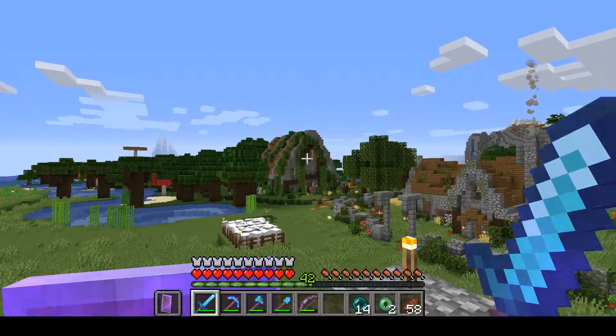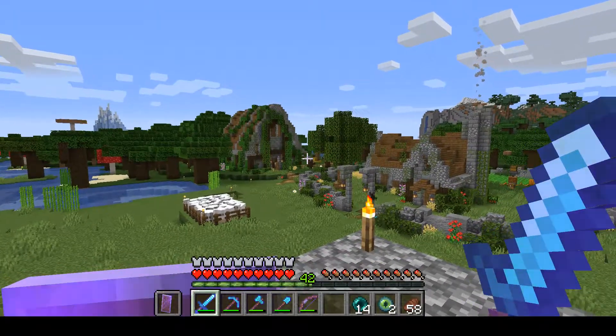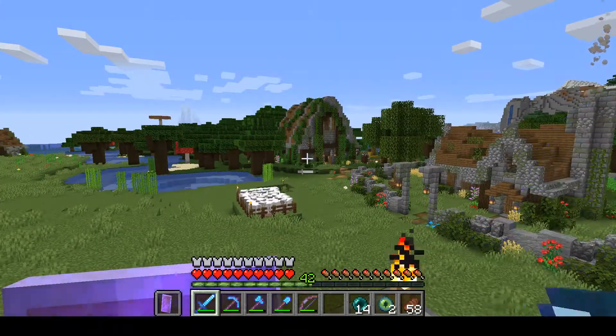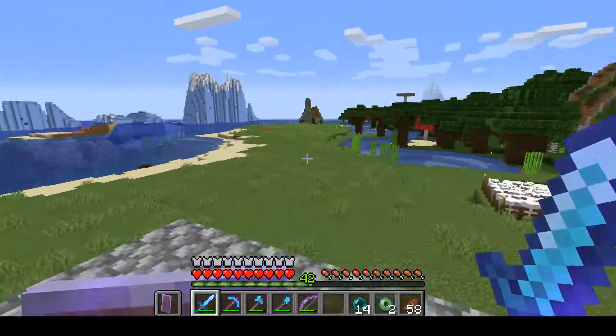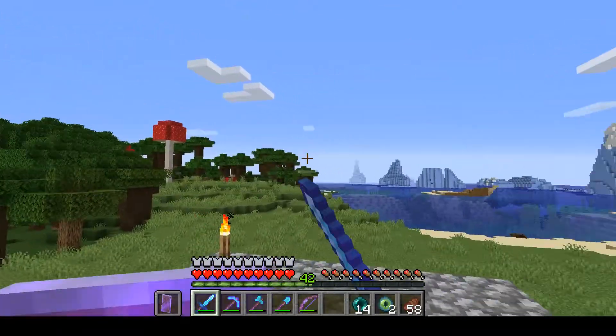That is the barn that we made in the last episode. I believe this is episode 10, so if you haven't seen that episode go ahead and check it out. We have not inserted our sheep into our automatic sheep shearing mechanism because we haven't built it yet, but we need to go out and find a stronghold wherever it may be in this world.